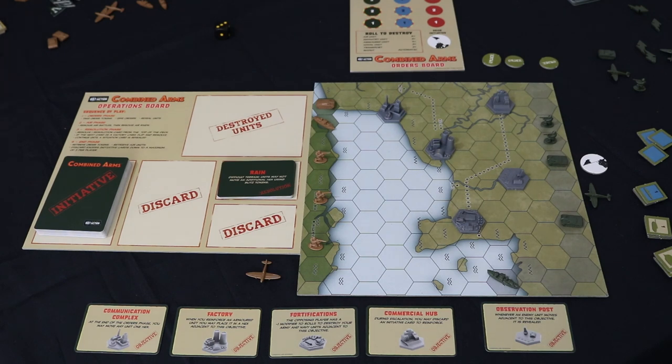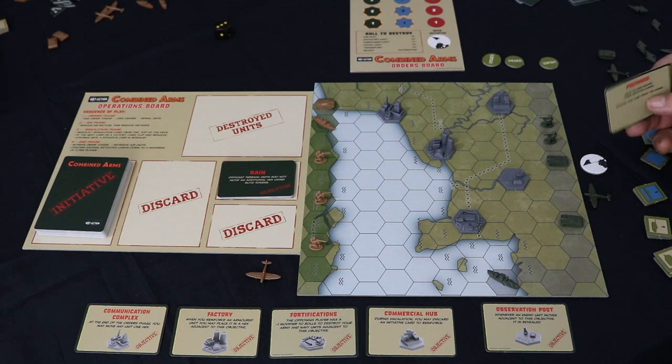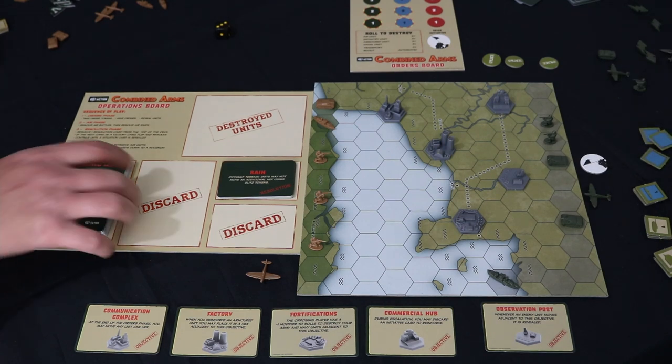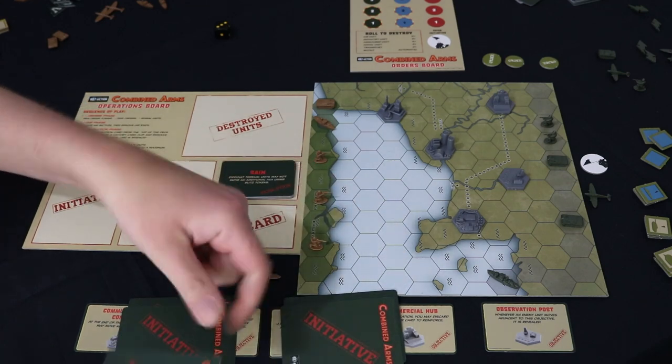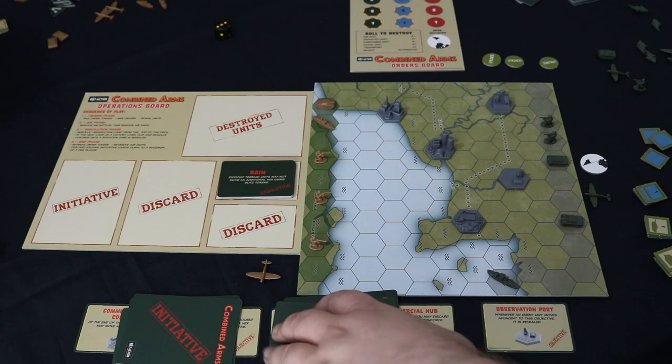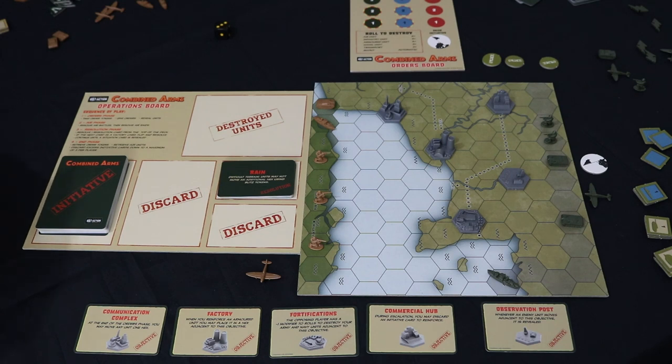Now take a random opening gambit card and complete what it says. These are the cards — there's only a handful of them but they make each game just a tiny bit different. Today's opening gambit is 'Prepared': each player draws three initiative cards. Remove this card from the game. They're still a bit sticky — fresh out of the pack. That's three drawn. These cards do various things, and I think that completes the opening phase.